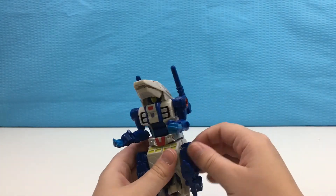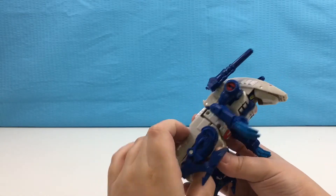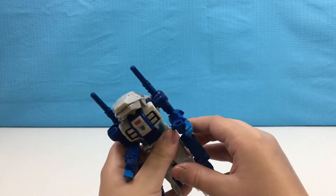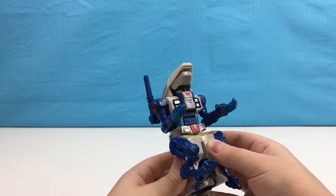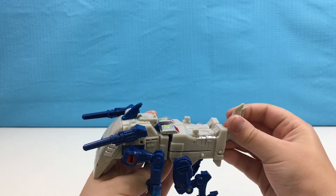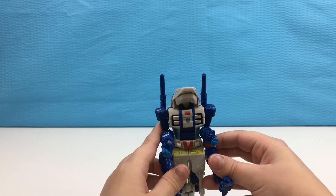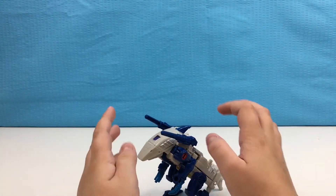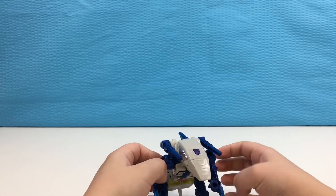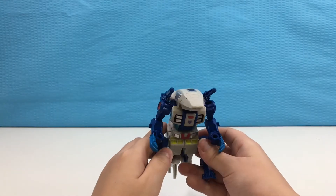And then un-peg the little monster legs, fold them at the knee. This got un-pegged. And now Ripper Snapper is in monster mode. We'll put it like that.